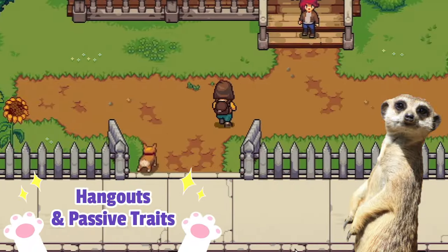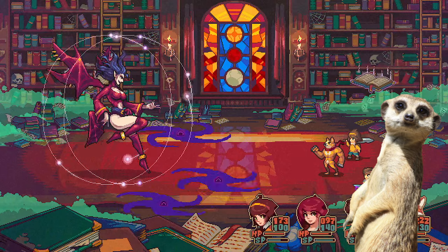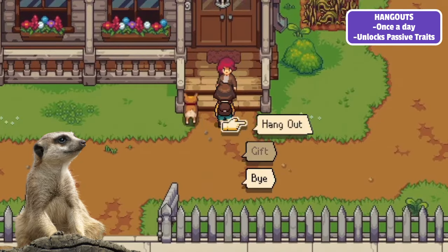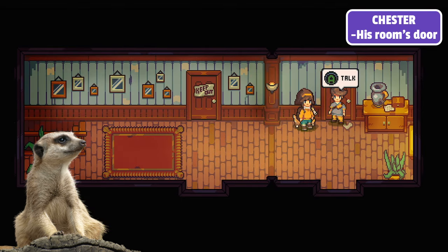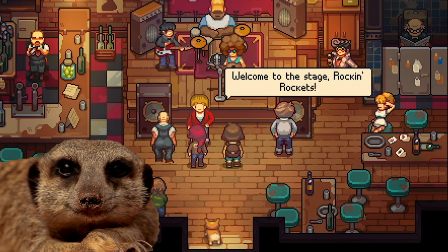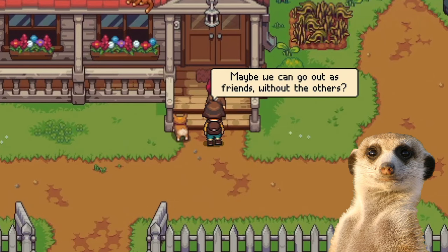Number 4: Hangouts. Earlier we talked about personality stats, but what about anything that concerns combat? There are two things for combat that you should be improving, and one of them is by unlocking passive traits. This will save your bum a couple of times. What you want to do is hang out with your friends once a day. Yugo can only be invited at home, Chester can be invited by knocking at his room's door, Ramona would be at her house, and Ruth at her shop. This is basically just a side story cutscene where we get to know more about these characters, and after each cutscene we unlock their individual passive traits. So don't forget to hang out with your friends.